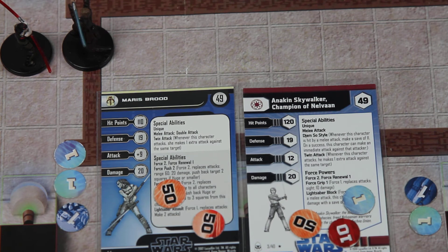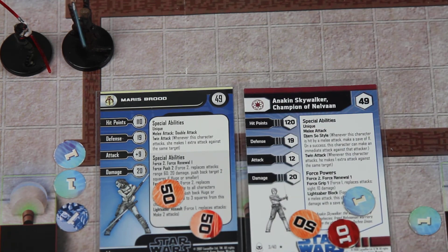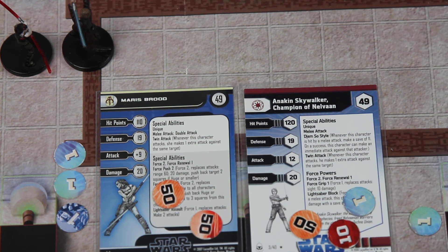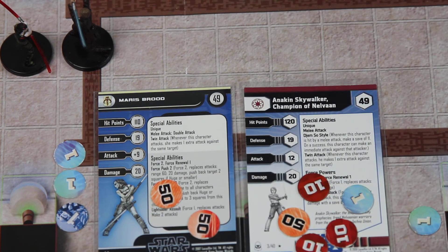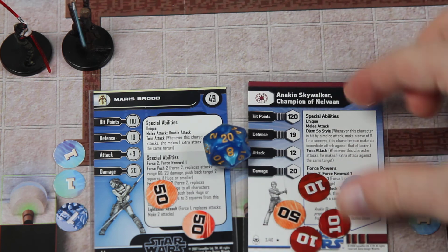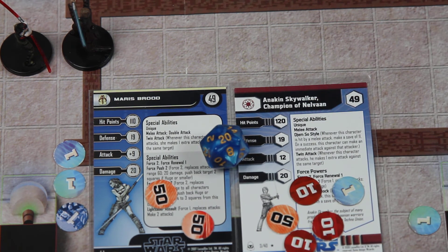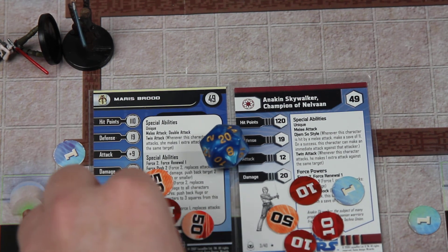Maris does her double twin attack: four consecutive attacks, needing 10s against him. The first one hits. He can spend that 1 force point in her turn to block but fails, so that's 20 damage to Anakin. He'll do his 11 plus roll, which he gets, and on a 7 the game is over — she is defeated. He gets a 20 on the attack, dealing 40 damage at the end, which defeats Maris.